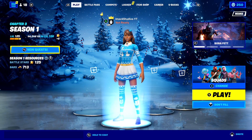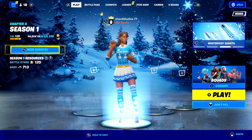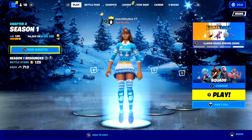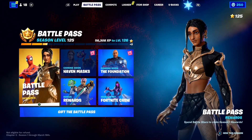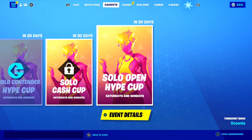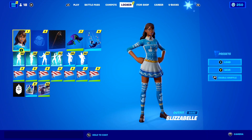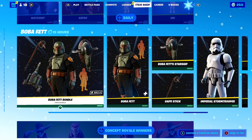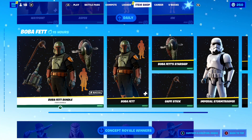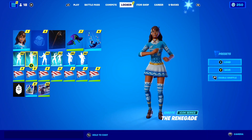If you don't have access to a PC, the second method uses an official Epic Games link. Epic Games knows not everyone has a PC, so they made a special link that allows console players to claim the free Blizzard Bell skin on their phone and have it added to their account. I'll include the link in the description. Just click it, sign into your Epic Games account, claim the skin on your phone, and when you log back onto your console the Blizzard Bell skin will be there for free.